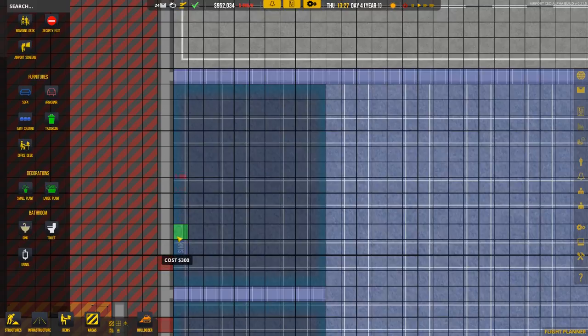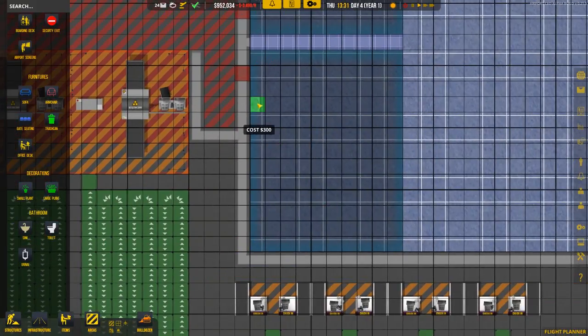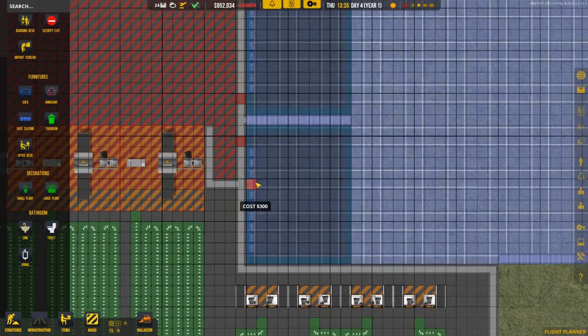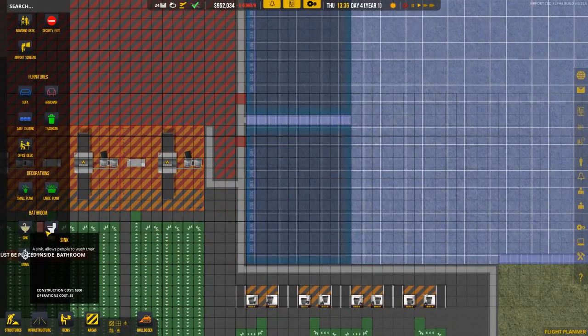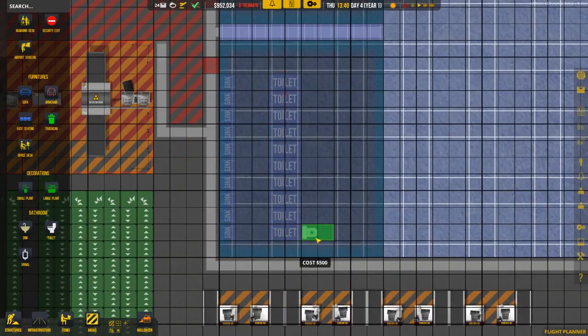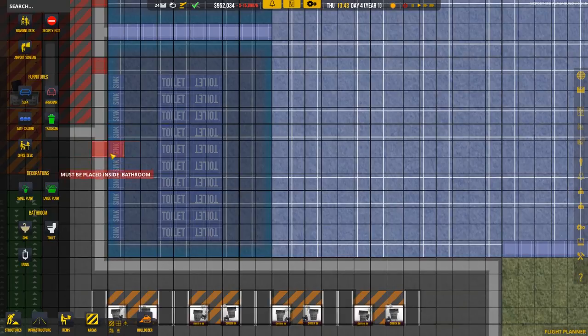My idea is to make this basically the only bathroom in the place for now — until we really expand we don't need a second bathroom. Hopefully this will handle the capacity of our guests. The stalls will go throughout here and we'll double this up to increase capacity. This is going to be a really efficient use of space.